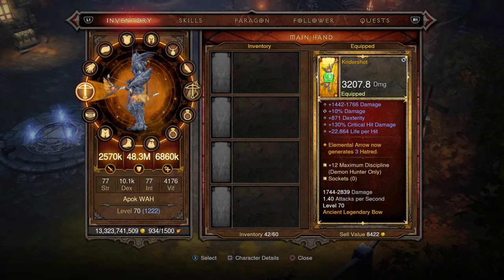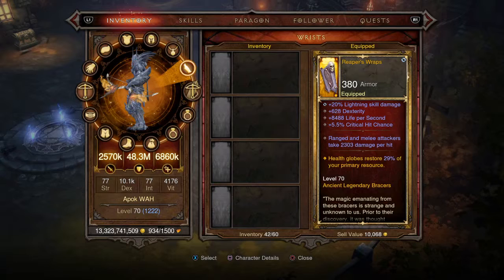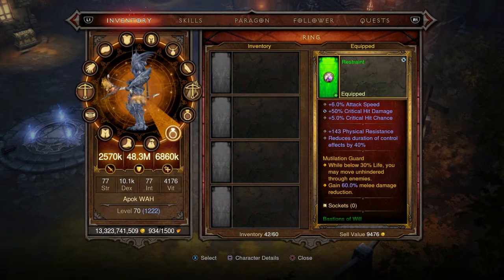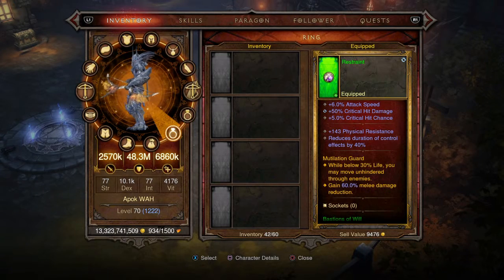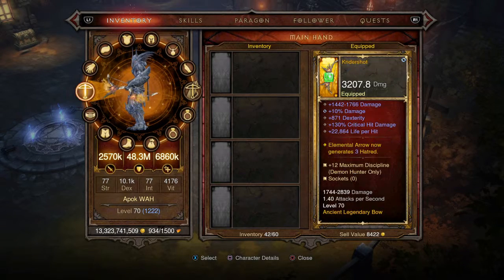Hello everyone, this is Wildlord K. I'm using a Kridershot with meticulous bolts, Reaper's Wraps with lightning rolled, a hellfire amulet, steady aim passive, Bastions of Will, and the Unhallowed Essence set along with the Witching Hour.